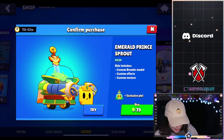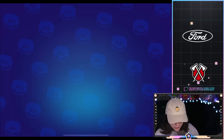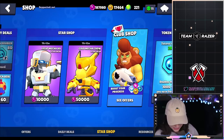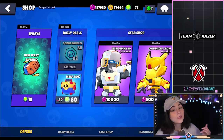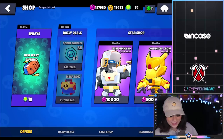25,000 coins down the drain right now, guys. Now this is gonna be hard to get back. Now we're gonna buy Emerald Prince Sprout, and it comes with a pin which is super awesome. And now we are gonna buy ZombiBee. And then we're gonna buy Ultra Driller Jackie for 159 gems. Let's freaking go. We have 75 gems left and we have a discounted Mega Box, so we are going to buy that.